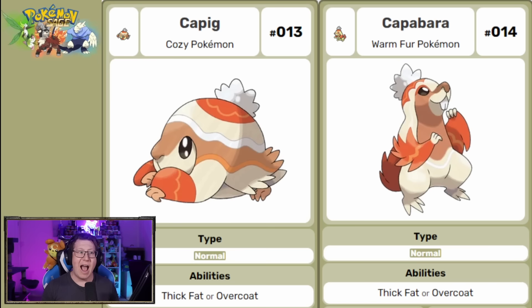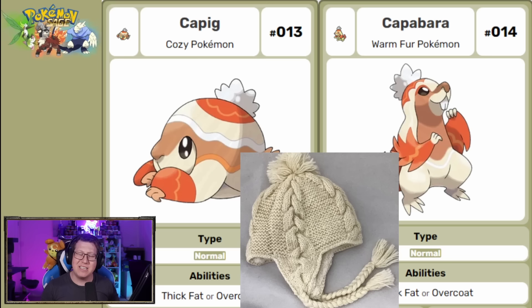Our Route 1 rodent is called Capig, which is actually based on a guinea pig, but then becomes based on a Capybara when it evolves into Capybara. It's a pure normal type Pokemon, but it almost looks like it's wearing a little hat — that's based off a Challo, which is an Andean style hat. I love that combination.